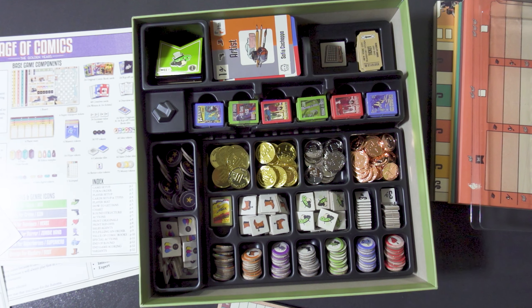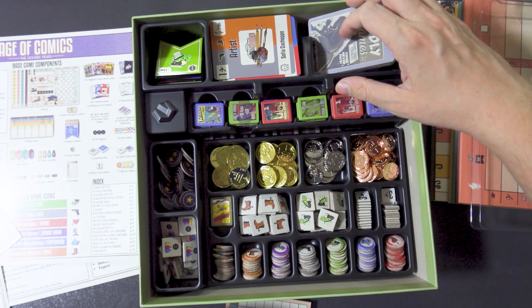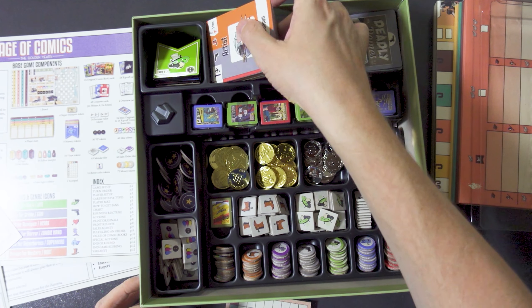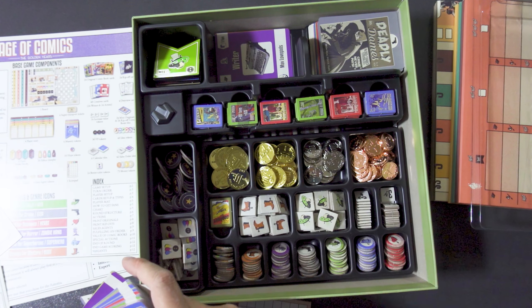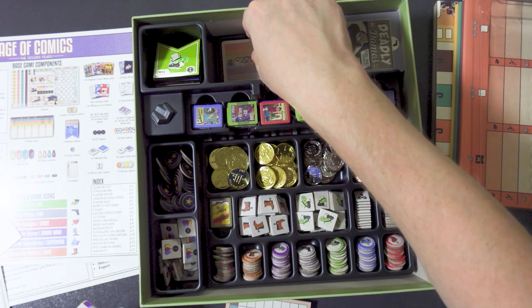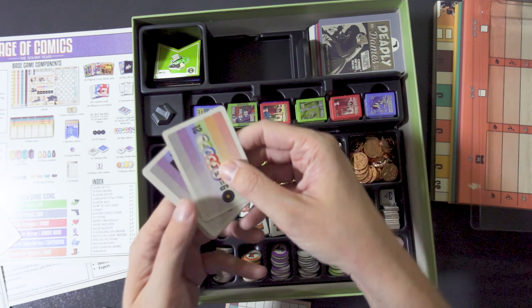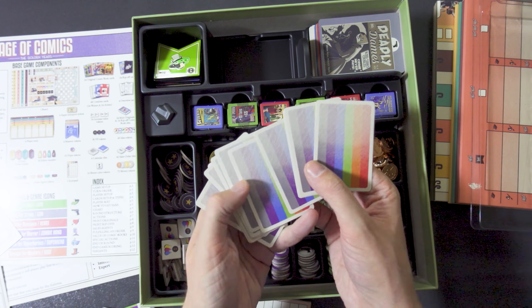You just slide this out and put any combination of cards on top — they'll fit nicely. There's also a smaller slot for cards underneath, and that's where the objective cards go, with this back.